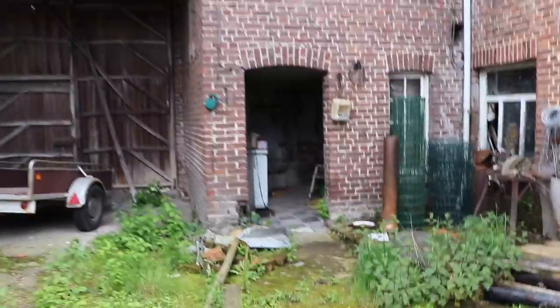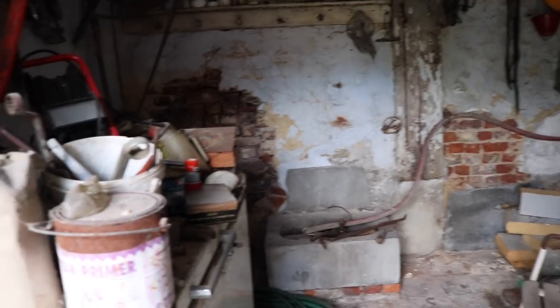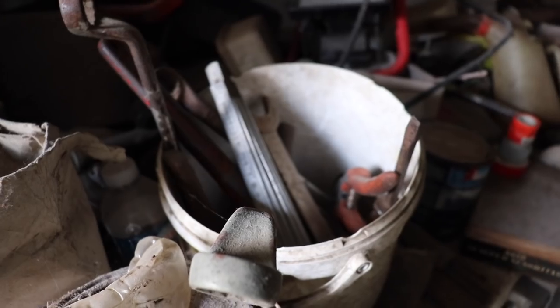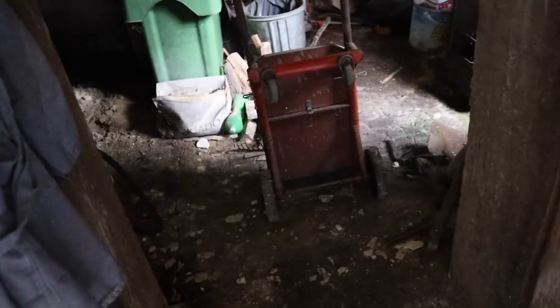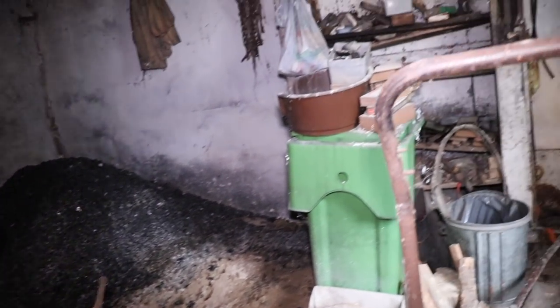Just want to show you one more thing before we go into the farmhouse itself, which is actually the most craziest thing of this whole video. That is this side building — like a sort of workspace from the farmer who lived here. Look, a lot of tools in the buckets, a big saw, another one there. And a creepy jacket.